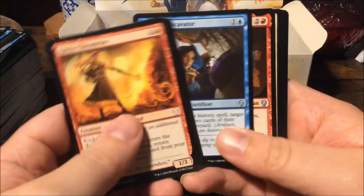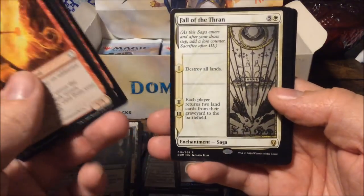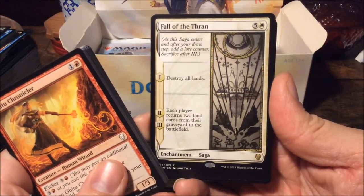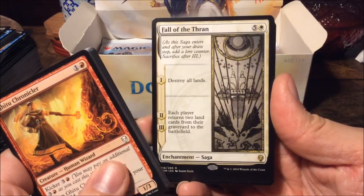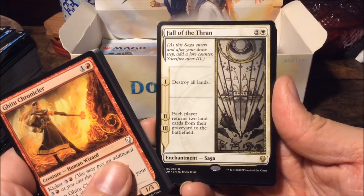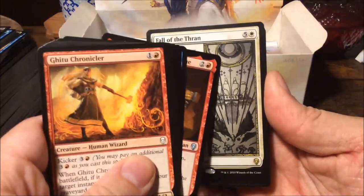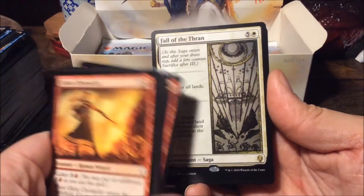Shield of the Realm, Shield of the Realm, Diligent Excavator, Valduk Keeper of the Flame — and we get another rare: the Fall of the Thran. For six mana it's a saga: chapter one destroys all lands; chapters two and three each player returns two land cards from their graveyard to the battlefield.